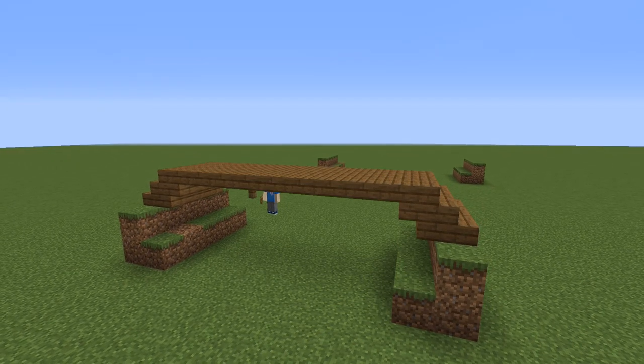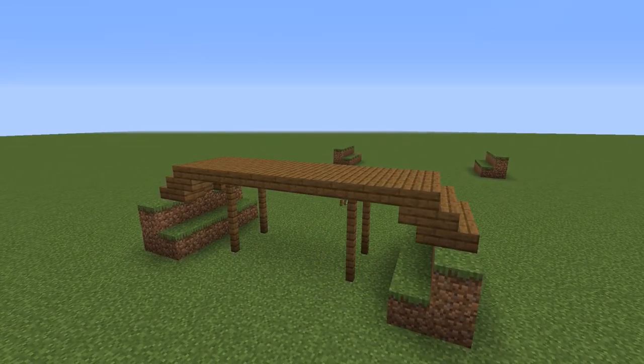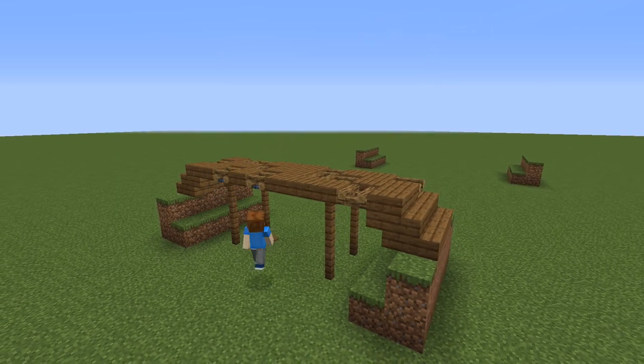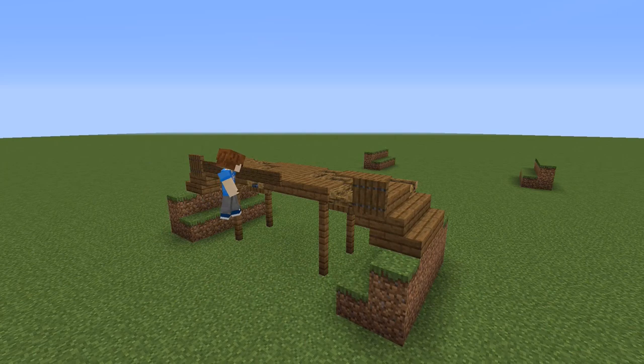To make the bridge look more supported I place some spruce fences on the bottom. Then I replace some slabs randomly with campfires, because when they are extinguished they have a really cool texture, but because you can see gaps in them I place spruce trapdoors under them.